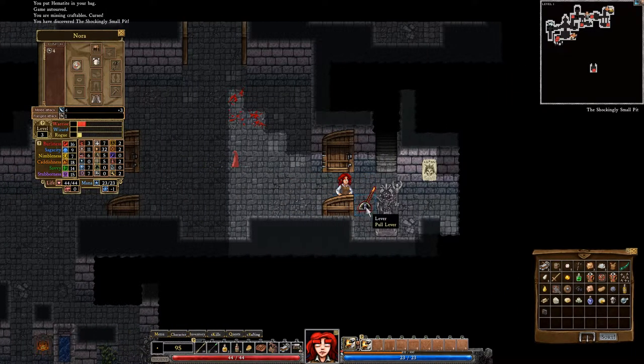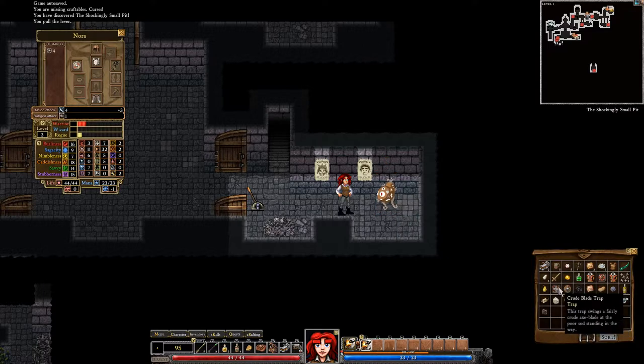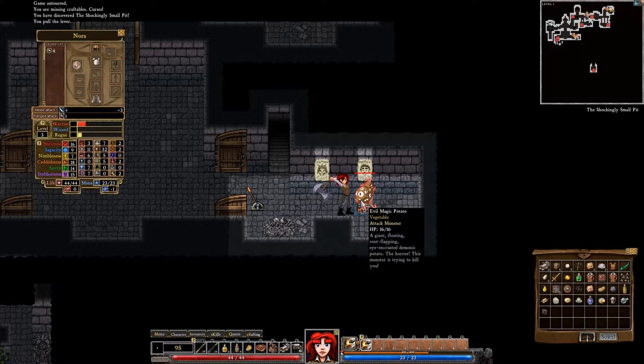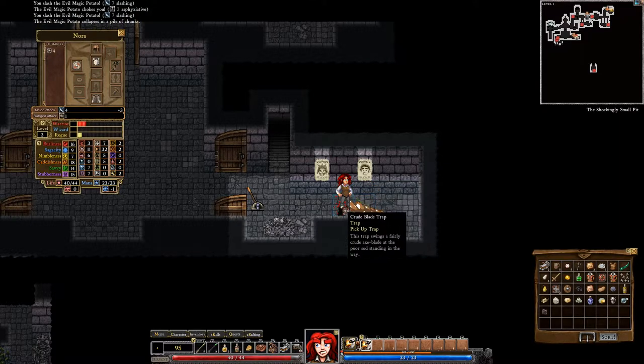Found a blade trap. Mostly we're not going to be using these traps — we're going to be selling them for money. But we could use one right now. Oh right, he flies. How stupid am I? At least we could pick it up again.